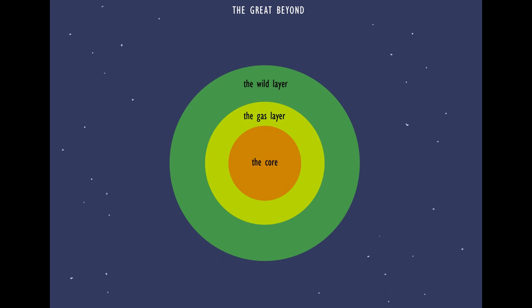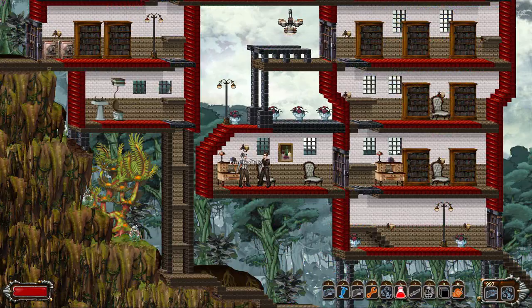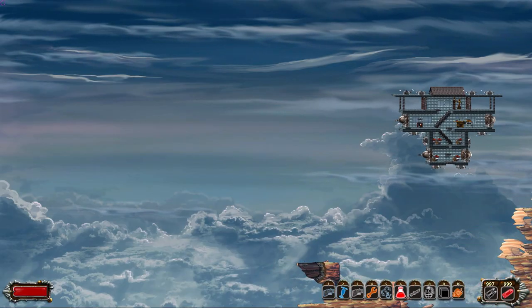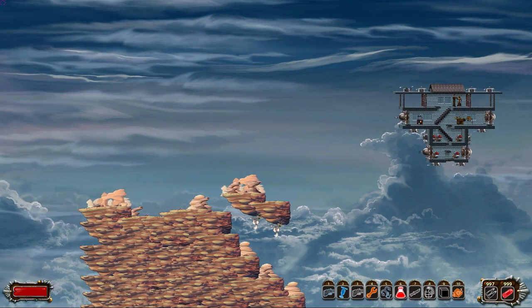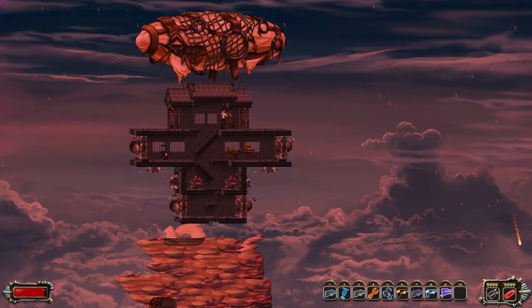The wild layer is the sweet spot that's close enough to the core, but not too close, making it the most habitable layer. The upper atmosphere is kind of like a windy arctic desert, and it's furthest from the core. Meteor showers often occur, so make sure that your ship is armored.